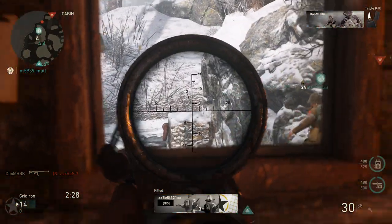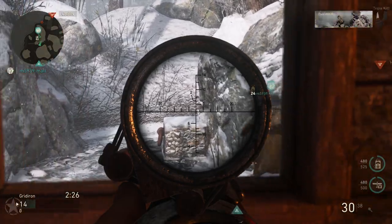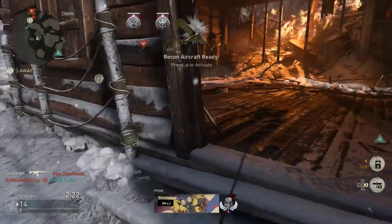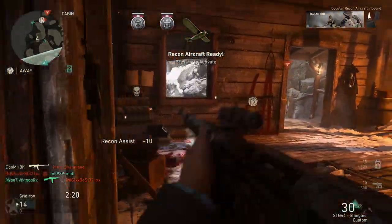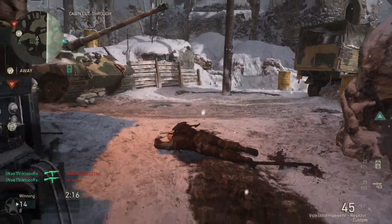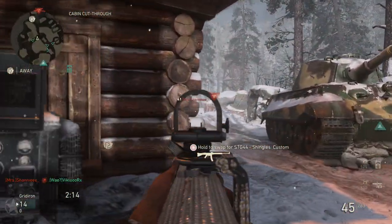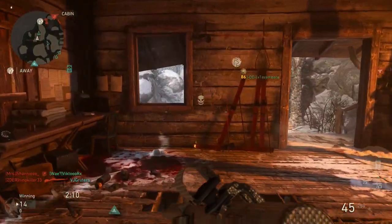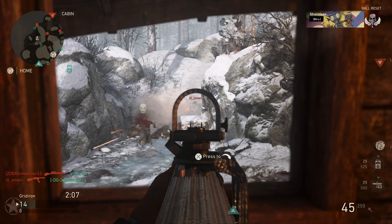Today I want to show you guys two different classes. One of the classes is the M1 Garand. The reason I'm showing the M1 Garand is that a lot of you guys aren't even using this weapon, but there is a reason. We have two types of assault rifles — semi-autos and fully automatic assault rifles. I'm going to show one of the semi-autos first.